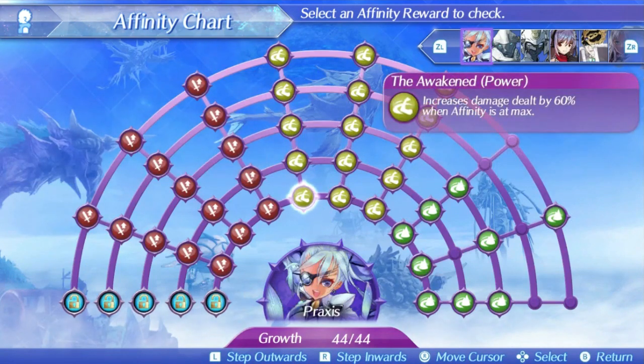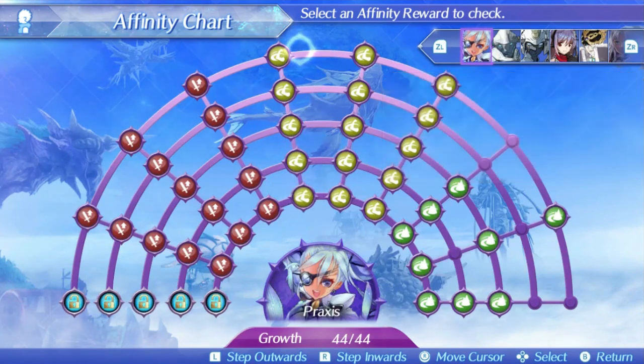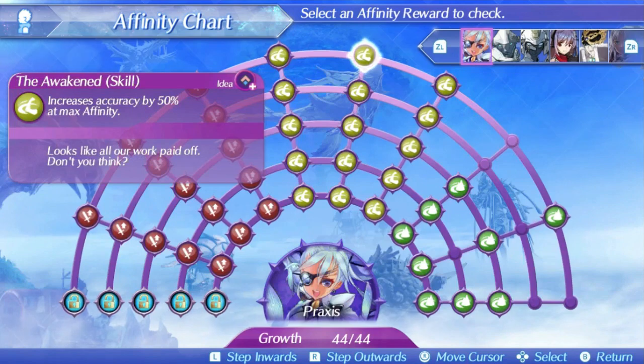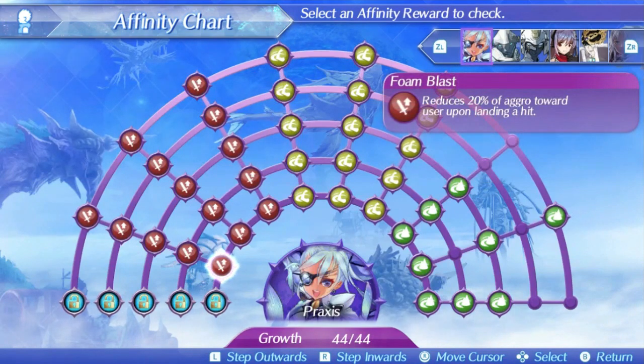Praxis's final skill is Awakened Power, which is affinity max attack. You get a 60% damage boost at level 1 and a 100% boost at level 5. This is the third time we've seen this exact skill and it is still great — an easy-to-hit damage boost when at max affinity, which is easy to get and maintain. Basically this means Praxis gets 160% damage from her skill tree with nearly 100% uptime, which is pretty great. These skills allow her to function as a pretty solid offensive blade.